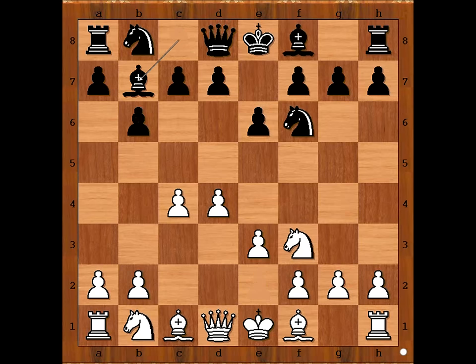e3, Bb7, Bd3 - black to move. Dubina played Be4, a not so common move. d5 and Be7 are the most played moves.